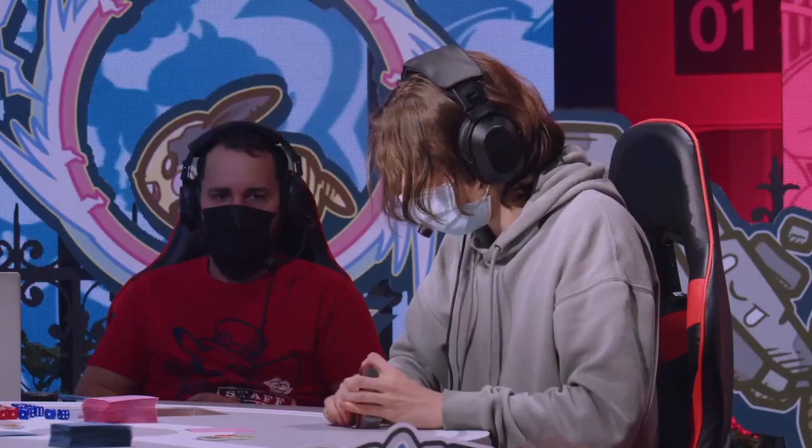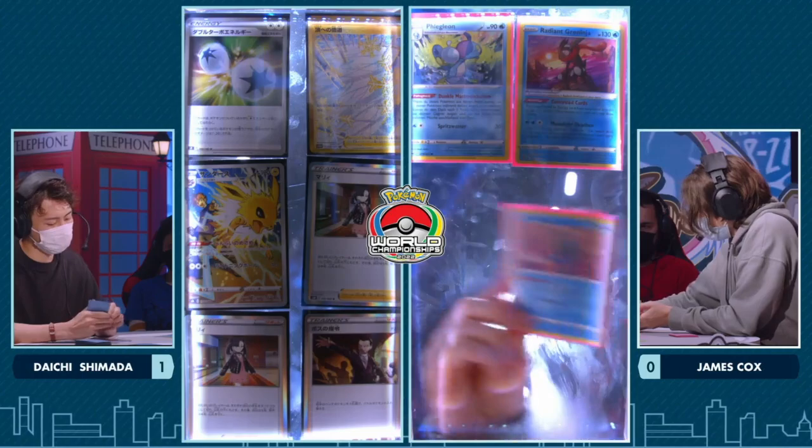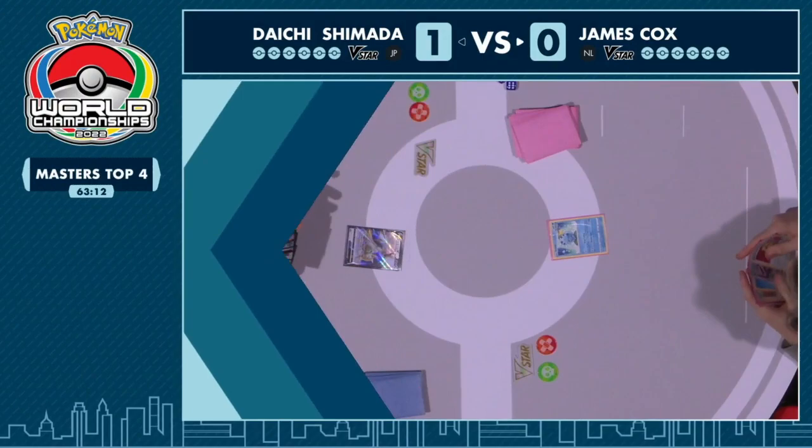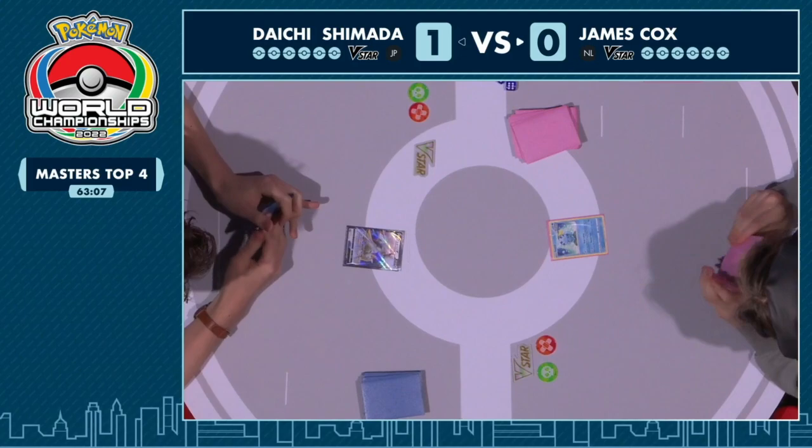Three out of four players in top four worlds are all playing Path to the Peak in their deck. Radiant Greninja — six Pokemon in the prizes. There are going to be so many different cards and ways to search them out. James is going to know what's happening as soon as that first Quick Ball hits. The Battle VIP Passes are MIA.